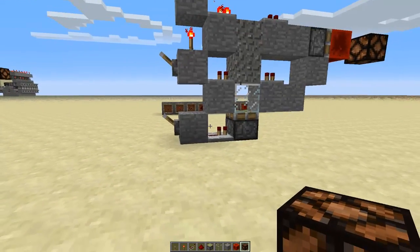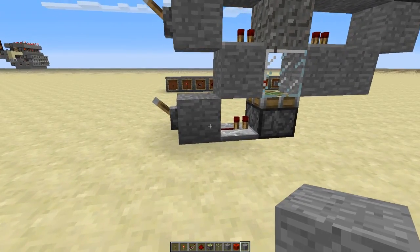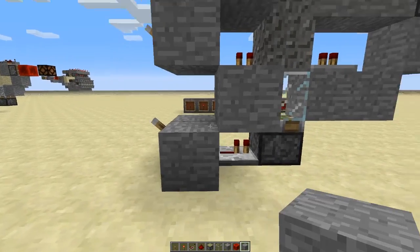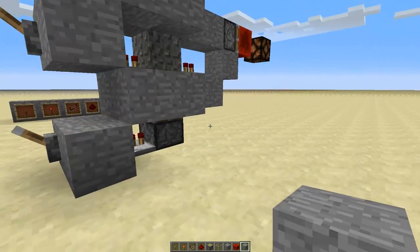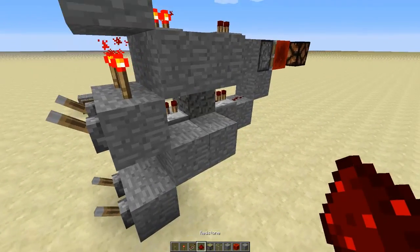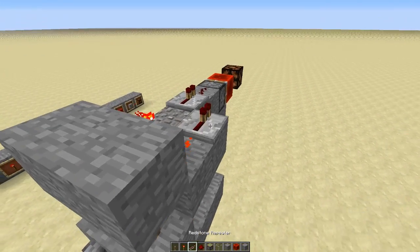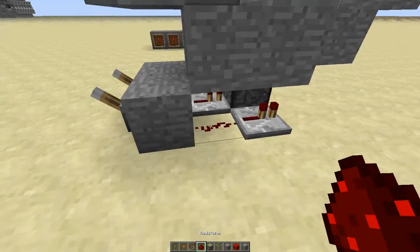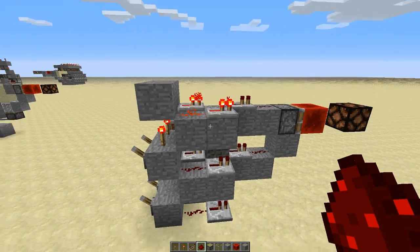Now we'll build the next slice, which is going to be slightly different — easier to build though because we can simply go block by block. We're going to extend this and this by one extra block. Lever, lever, torch, and then we place redstone here and redstone here, and a repeater here and here and here. Also redstone there.